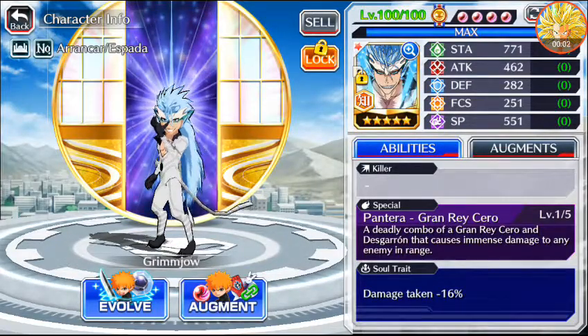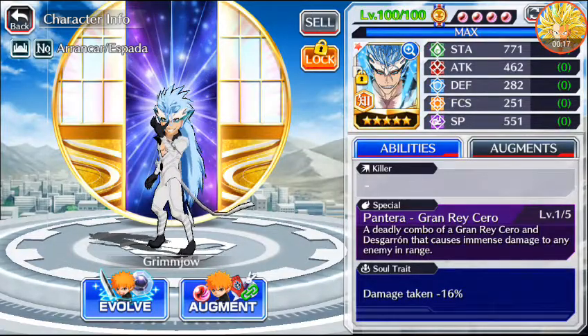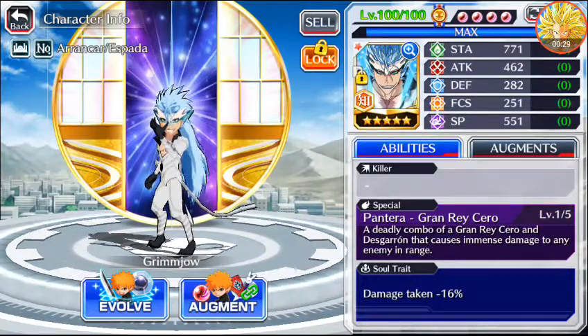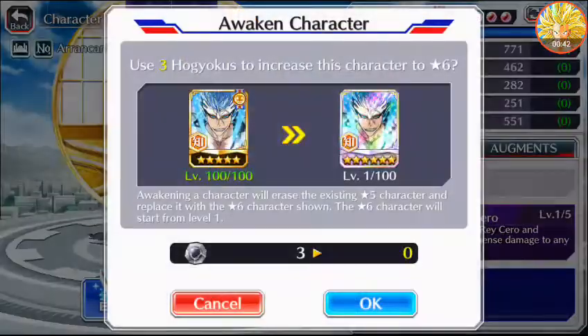Hello, welcome back to DBZ.com — DBZ Look. Today we're going to look at the new 5-star Grimmjow. Once I ascend him to 6-star I'll have guaranteed every single type of Grimmjow. I used to have the White Day one and the petal — paddle — whatever, the one with the umbrella, but I ascended those to 6-star. Still working on them, but anyway it's not about them, it's about this one. I'll be using up my Hogyoku, why not.